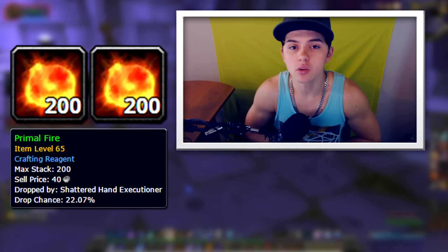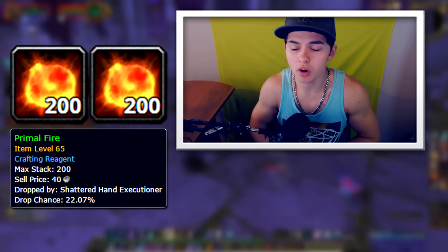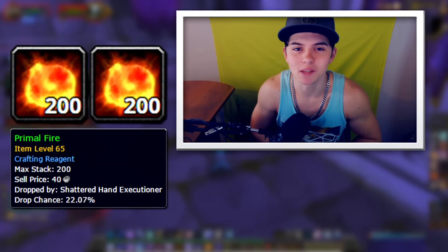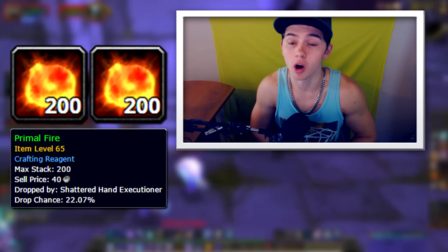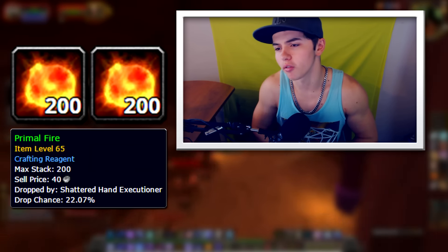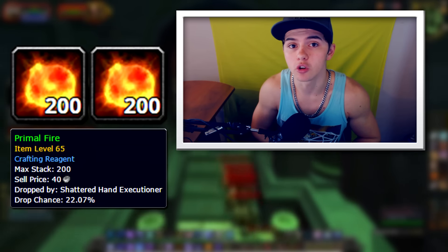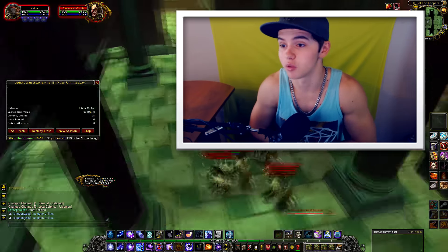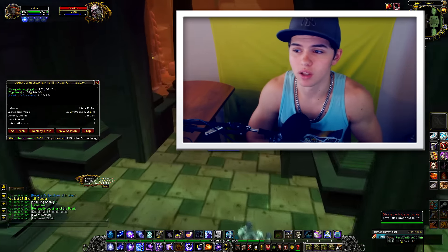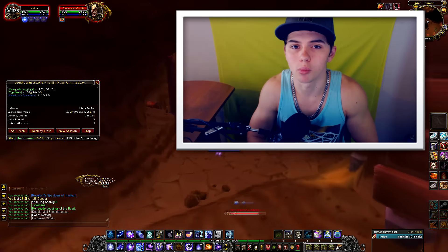Next are Primal Fires. I was actually planning on selling these before Legion — I had 92 of them — but I decided to save them. They went up from 140 gold to 182 gold each, so about a 40 gold profit per item. I ended up selling all 92 for 17k total, which was a really good profit. Then some miscellaneous items — mostly small transmog pieces here and there — added up to about 4.5k.